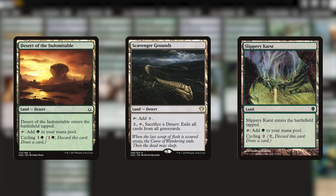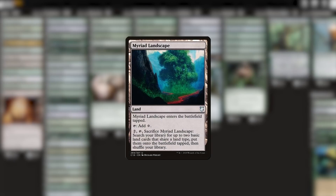One Scavenger Grounds activation my Meren deck can probably recover from, but two? There's no way. Cool tech for a mono green deck. There are two more utility lands I'm going to throw in here as well. The first is a pretty standard Myriad Landscape. I like these a lot in mono-colored decks — occasional ramp if the mana is free, or if we need something more substantial to do on our third turn.